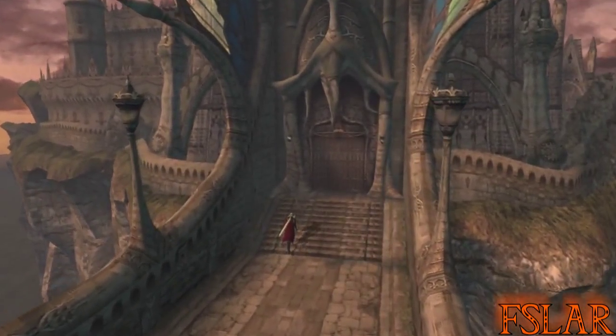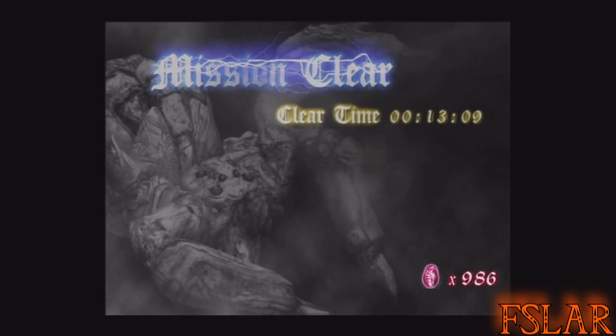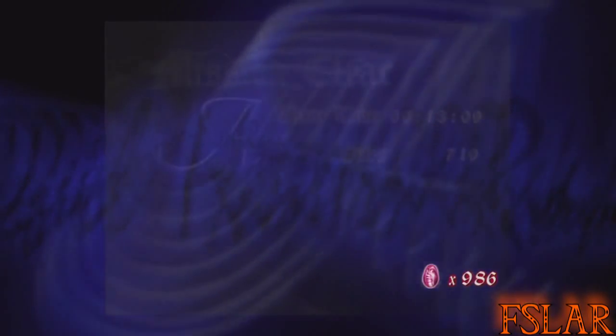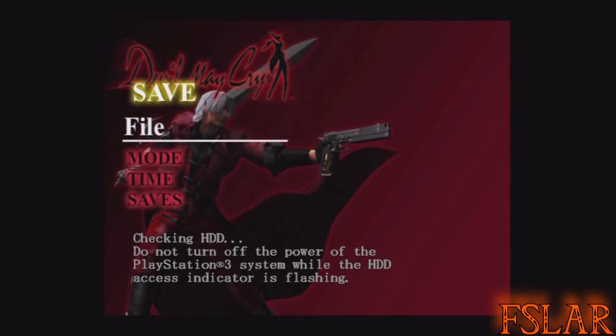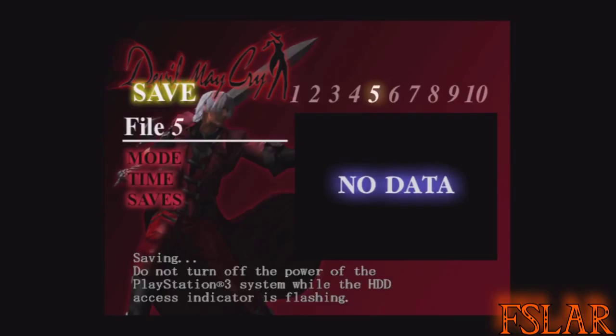That's it, that's pretty much the whole mission. There's not much else to it — just go through this door and you're done. I'm hoping you guys don't laugh at how long this took. Thirteen minutes — I thought it would be longer. Seven hundred and nineteen orbs though. That's probably because of the massive amount of orbs I collected. I think a little less time and I probably would have had an S rank. At least I got a good amount of orbs from that. That secret mission will not be there if you come back after this mission — it's also only there after you beat Phantom. Keep that in mind.